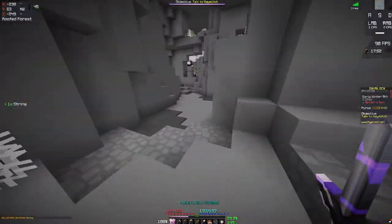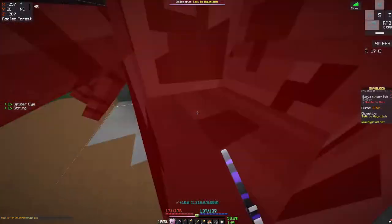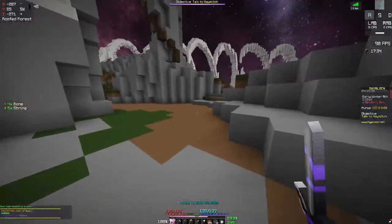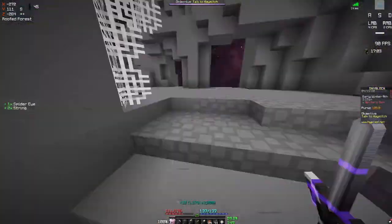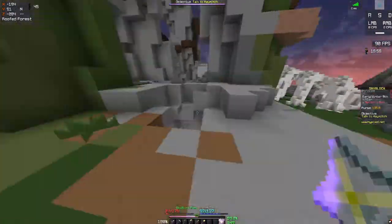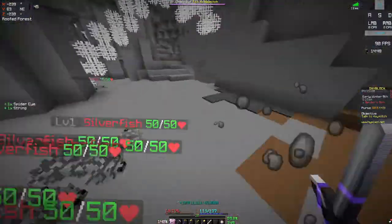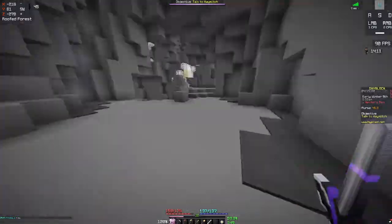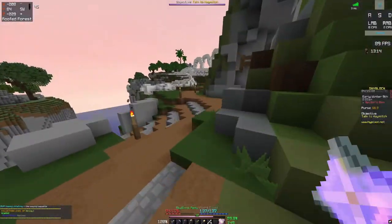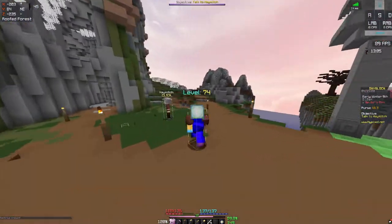Change of plans — I actually want to do some spiders first to get string. I've apparently never gotten string before. So we got another spider eye. I'm going to kill spiders for a while, maybe to get a tier 2 or tier 3 spider minion. Alright, so we got string level 1. I think I'm just going to buy the materials for the minion because these spiders are extremely difficult to kill.